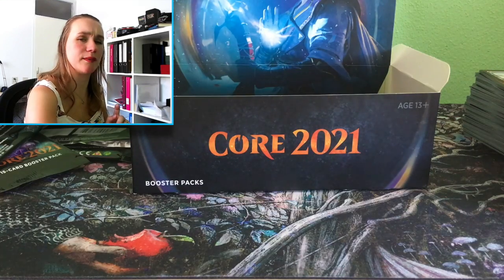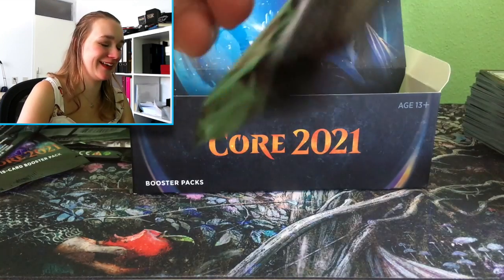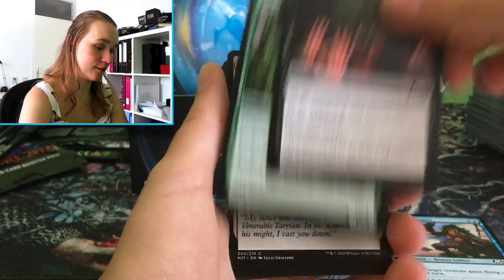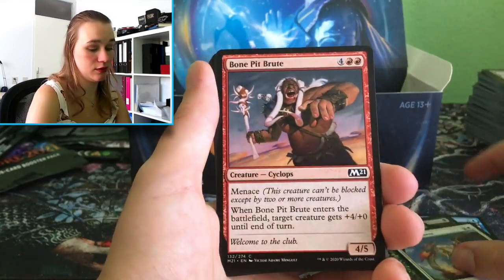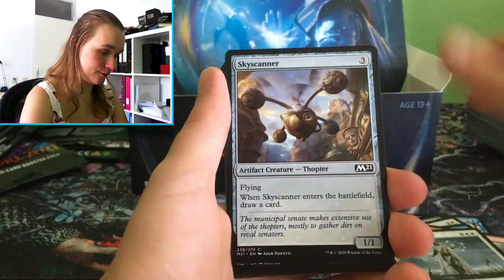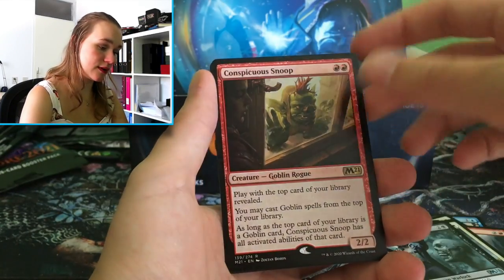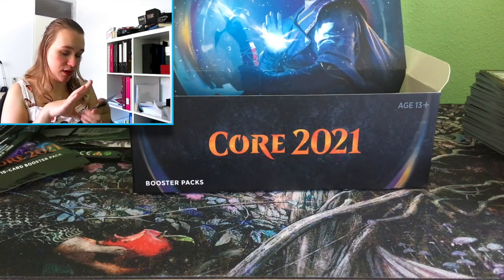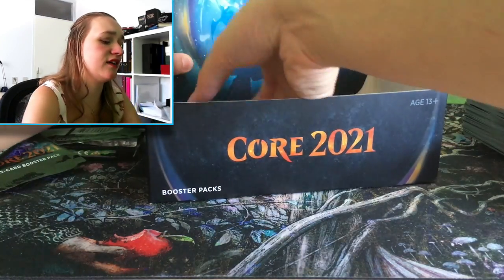I'm a bit hungry — I don't know why I'm telling you this, but I'm a bit hungry. I want to eat something but I can't right now because I'm opening cards. I need to wait before I can eat. This looks like a real photograph or something — it's very very real. Conspicuous Snoop, an Island, an Island, and a cat — well, very big cats, like a panther or something. There are some big cats.